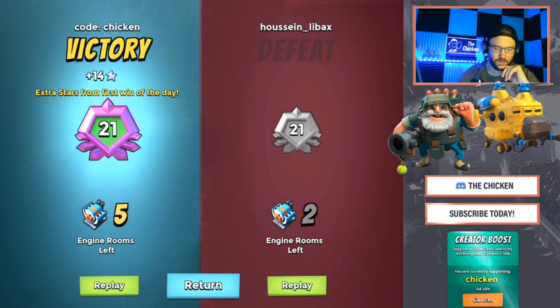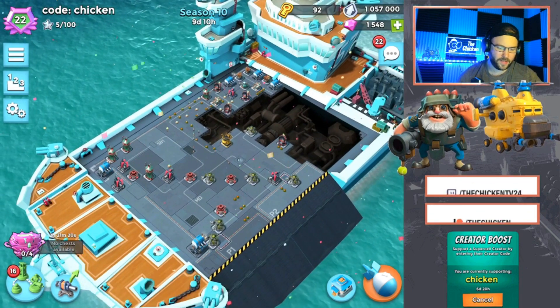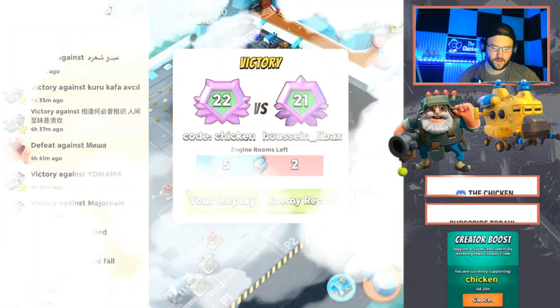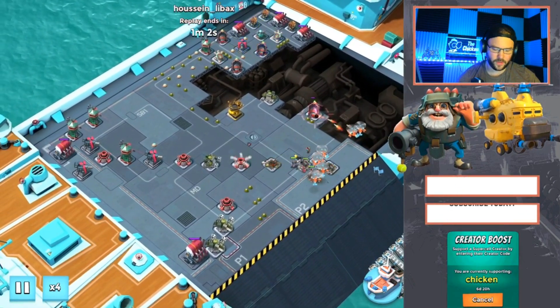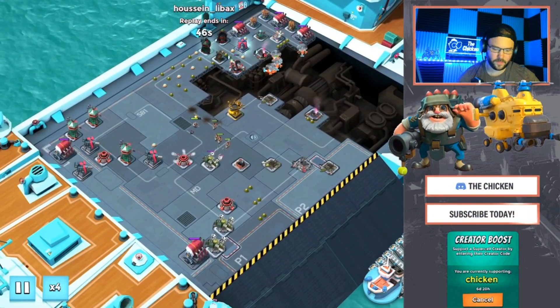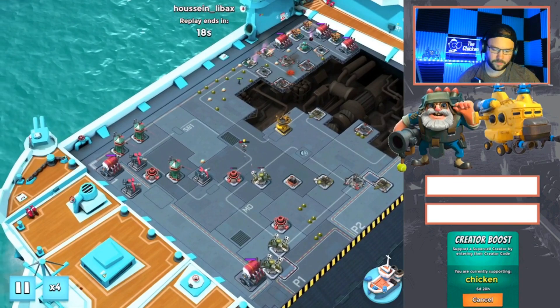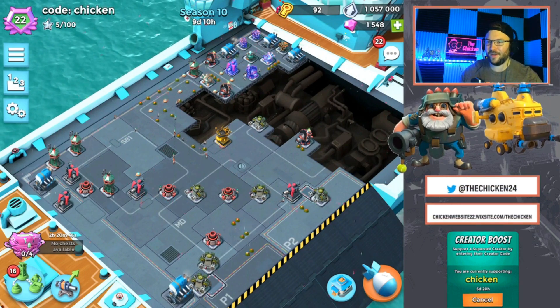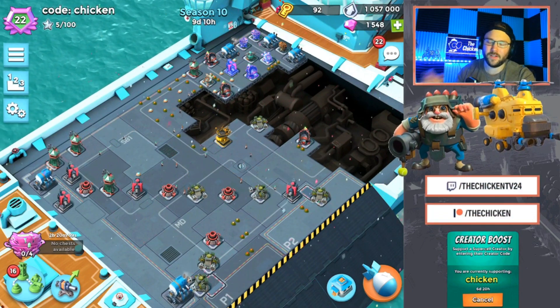That's going to suck for him when he goes back and looks at that log. Everything that we said is validated by that — if you're doing bad, your opponents will just retreat. He phased out using Bullit and rocket choppers. Let me know what you think of that in the comment section. Use the code CHICKEN in the shop. That was the wrap of the video today. Make sure to leave a like if you found it interesting, entertaining, or informative. We'll see you next one — Chicken out.